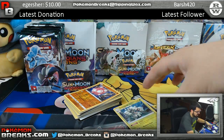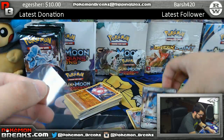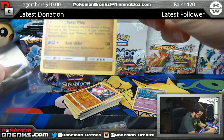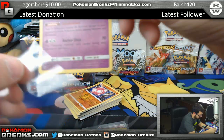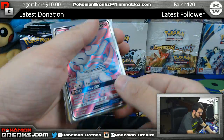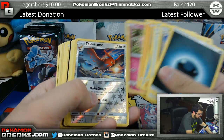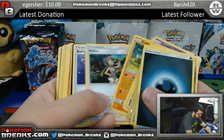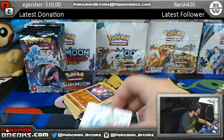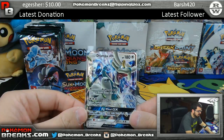Nice card. Let me go ahead and catch up and sleeve everything else. Evil card, by the way — played against the deck last night, card is mean. Field Blower, Talonflame, Lunala. Multi Switch and Drampa GX. Drampa going over to Colorless — that's Dustin Cooper.